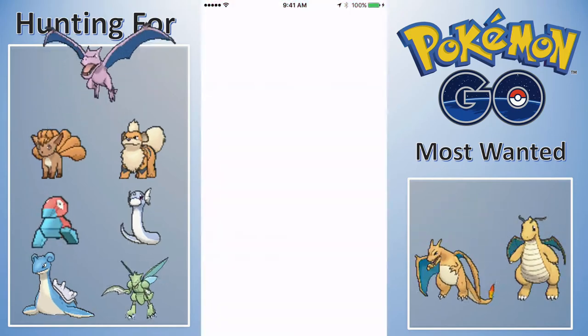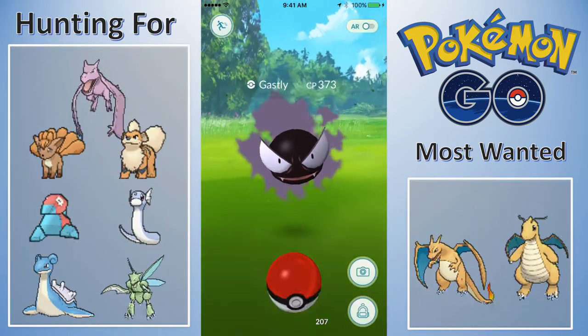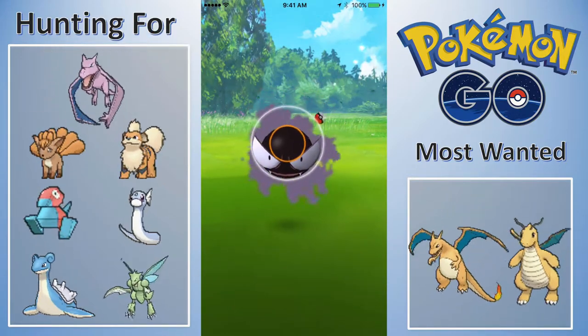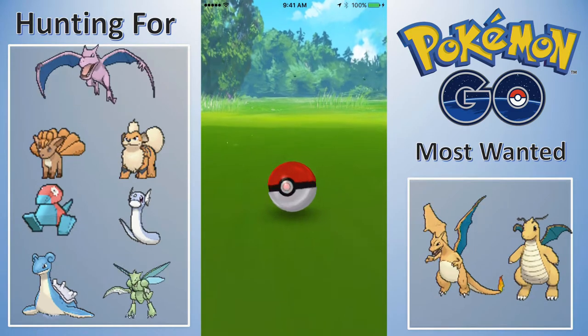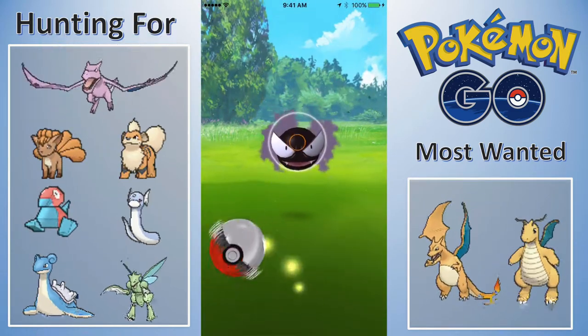Starting off with a Spearow. I believe this is a little bit of a streak — Gastlys. I was hard on the hunt for Gastly because I'm actually getting really close to a Gengar, which I really want, and I think it's actually going to be a pretty good Gengar. I've been using Ali A's app — I think it's Pokefind.com.